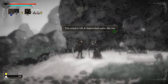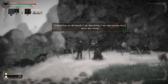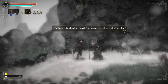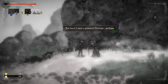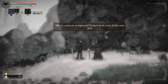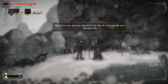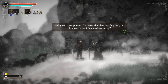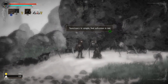You survived a shipwreck, didn't you? The island is full of shipwreck sailors like you. I stand here on the beach — I see men drown, I see men survive, but I never see rescue. Perhaps this island is cursed. But have I seen a princess? Perhaps, perhaps. Why is a princess so important? Living or dead, we're all the same flesh. Maybe I'm your princess, adorned in the skin of a decrepit old man. Go find your princess — a quest goes a long way to keeping the madness at bay. Sanctuary is simple, but salvation is not.